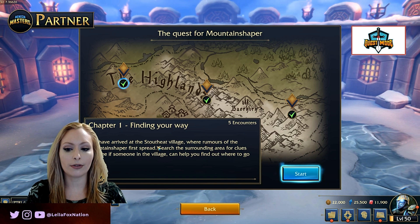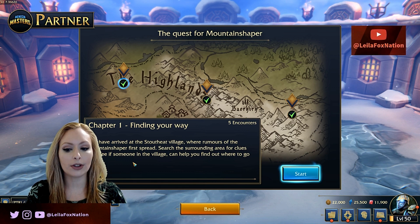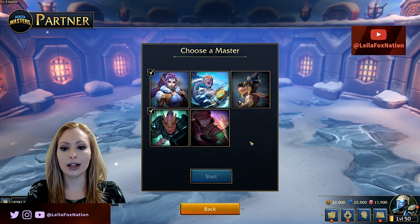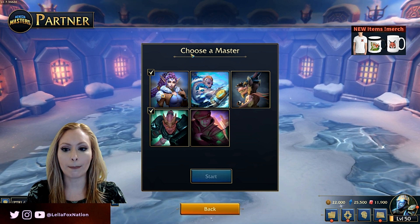You've arrived at the Stout Heart Village, where rumors of the Mountain Shaper first spread. Search the surrounding area for clues and see if someone in the village can help you find out where to go next. So we click Start, and you're going to see there are five masters. I have them all unlocked because I've been playing, but you are going to start with Milo.